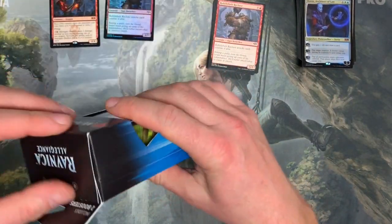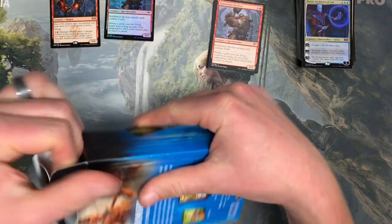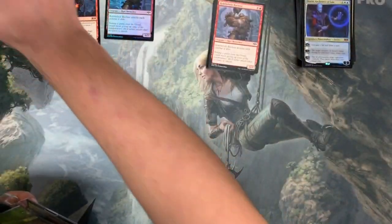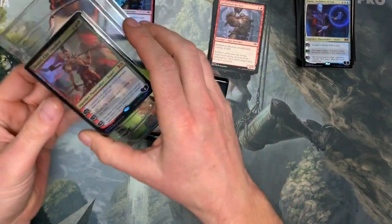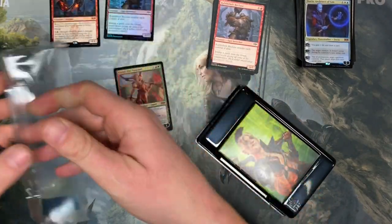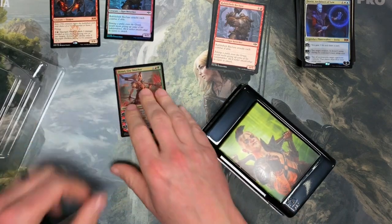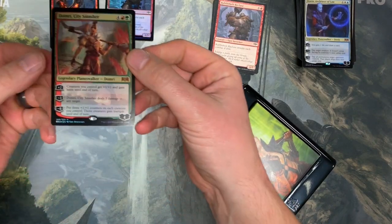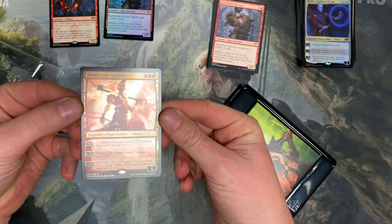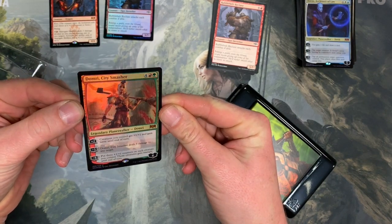Alright so let's check out Domri. You guys know the drill — see if I can get this, try to get them to just fall out rather than picking them. See if I can get the foil for you. There we go.